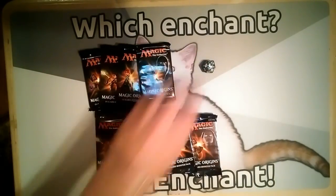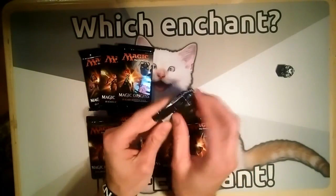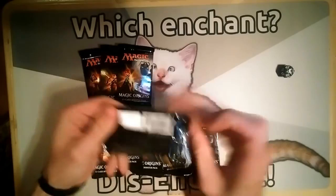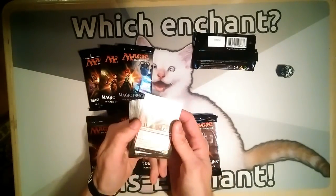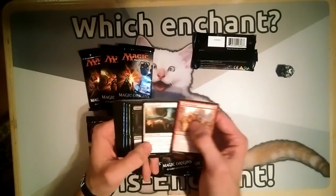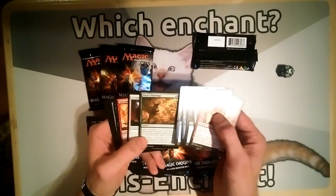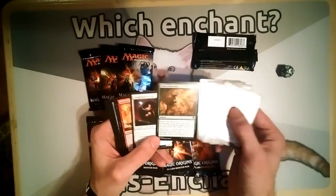Which one should we start with? Well it was a Jace box, let's start in the top corner with Jace. It'll be fitting if we pull a Jace — that'd be so great. Trying to open this without messing up the packages. Alright, we've got Akroan Sergeant, Catacomb Slug, Elvish Visionary — pretty nice. Stratus Walk, that's not bad. Faerie Miscreant, pretty good. Mage-Ring Bully. Pilgrimage — I've been doing some work with that, and it's not gonna be bad with the landfall mechanic coming in Battle for Zendikar. Spell Mastery, pretty nice.